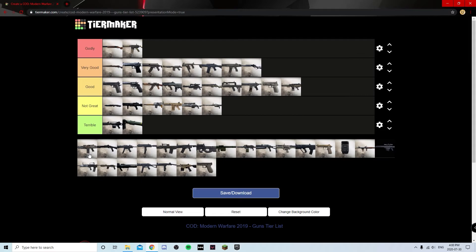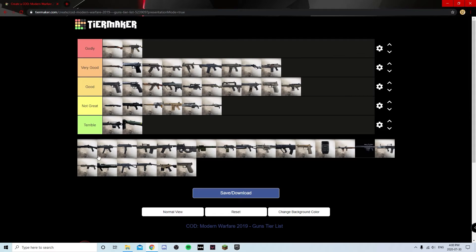The Bruen — the base version isn't that great, it's very slow. But there is one attachment — the 60-round mags — that single attachment gives you so many perks: it increases movement speed, reload speed, and ADS speed by a huge amount and completely makes this weapon way better for multiplayer. If you put 60-round mags on this thing and then add a tac laser, stippled grip tape, or no stock, it is a very good weapon.